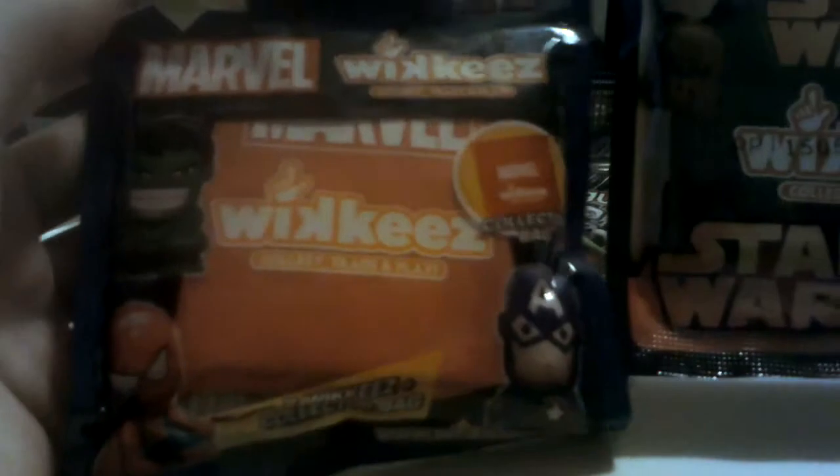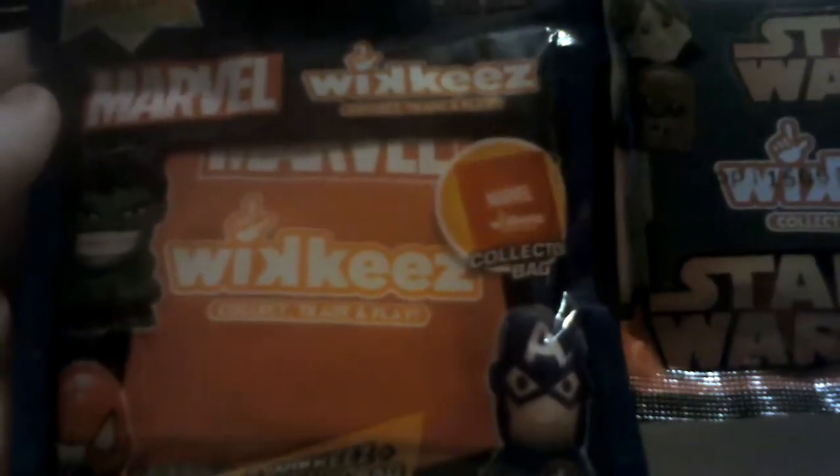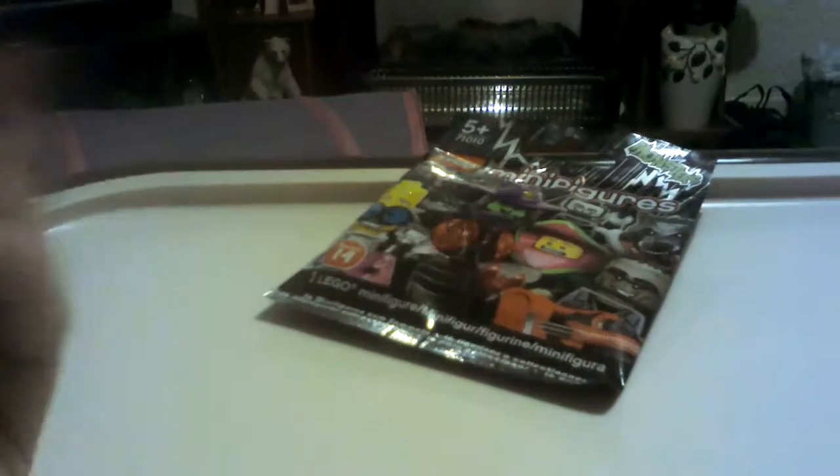This is series one and this is series one as well. These are black bags and these are red bags - these are Marvel Wikies and these are Star Wars Wikies. You can find a metallic Iron Man up there. They include two Wikies so I guess there's a trading card and stuff - just two Wikies in a collector bag.